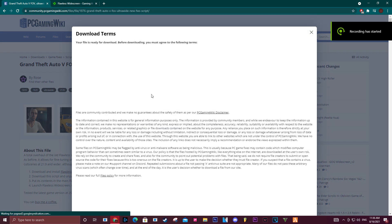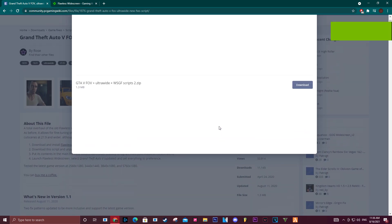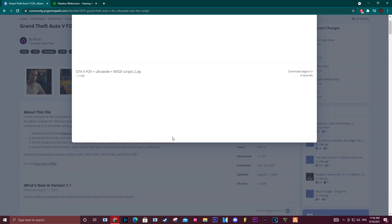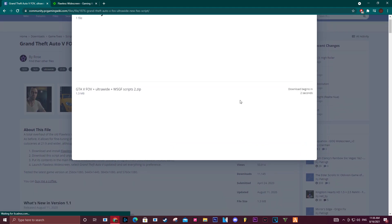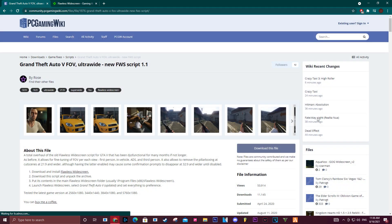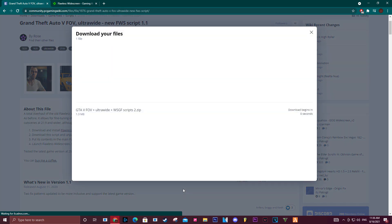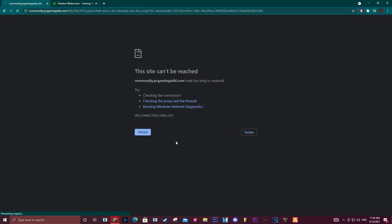After you install that, go to the second link in the description. This will take you to the PC Gaming Wiki page where you have to download this additional file. Without it, the whole thing won't work — it used to work without it but something changed. This is why a lot of people have problems with the program. Download this file too; it can be a bit buggy so just try a few times and it will work.